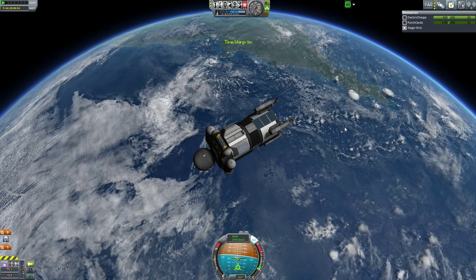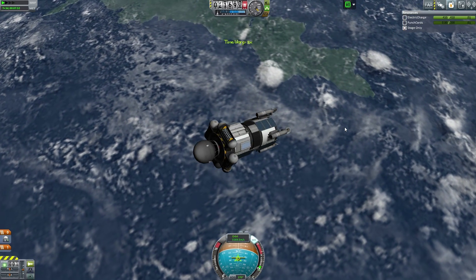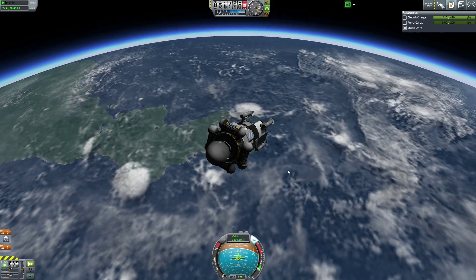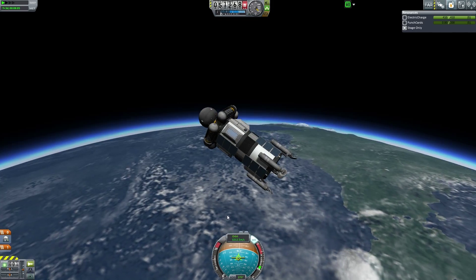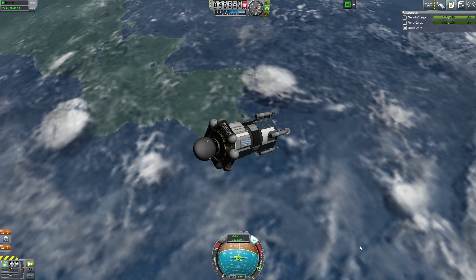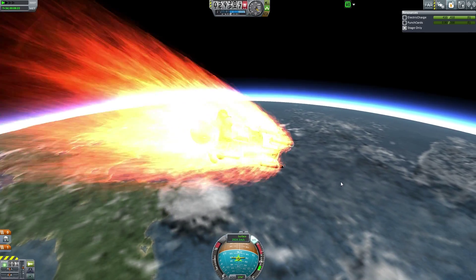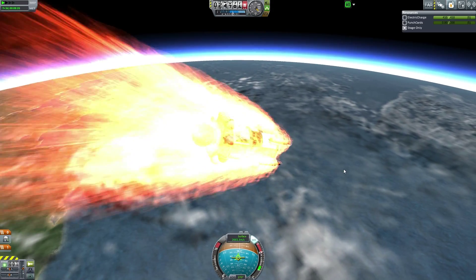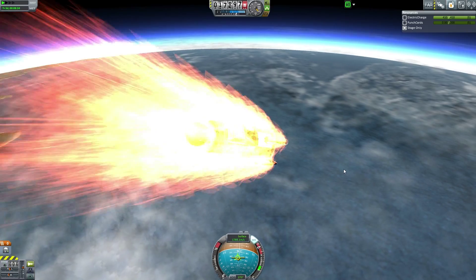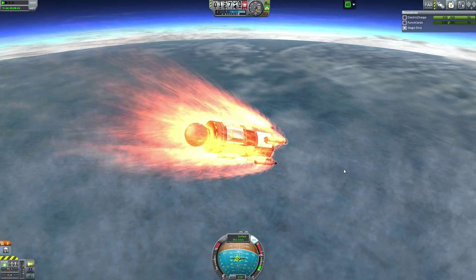We're totally not facing retrograde anymore, so let's fix that. There's our beautiful blue planet. Coming in closer to the planet will keep us from speeding up too much. Let's try not to lose any parts. We're going to burn through the atmosphere first before deploying our chutes. The chutes are going to be quite important here. I've had issues before with the middle section breaking apart, but with so many parachutes it should slow us down before that becomes a problem. We are coming in really hot though.